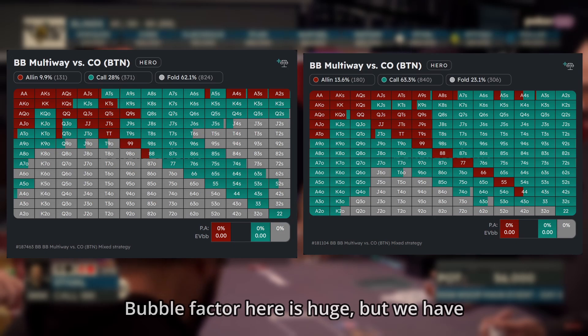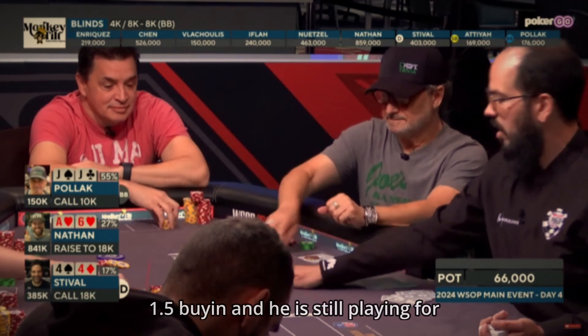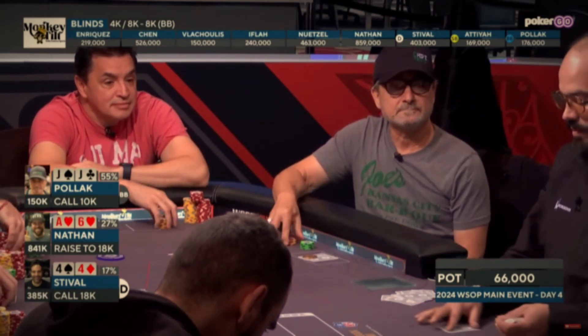The bubble factor here is huge, but we have to remember that this is not a satellite. The min-cash here is $15,000 — one and a half buy-ins — and he is still playing for a $10 million top prize, so doubling up here can get him a bit closer to that goal.